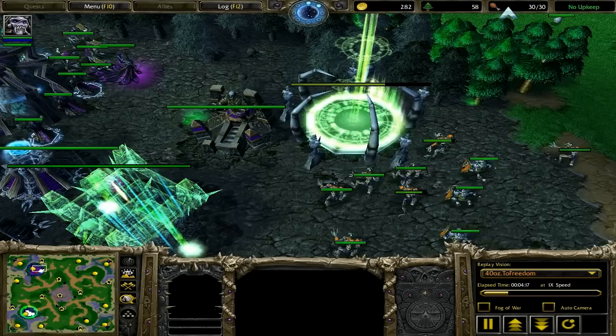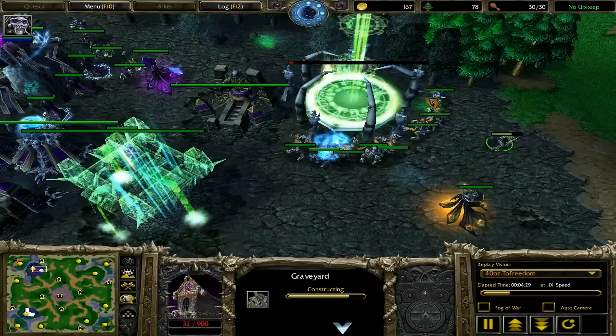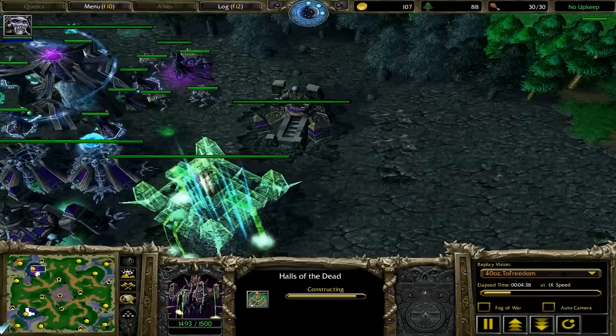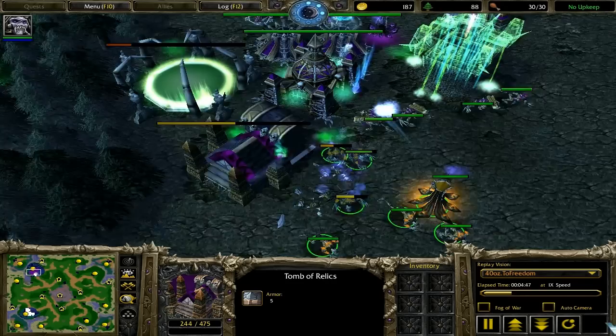So basically, I'm doing the next best thing by taking out his second Crypt and taking out his Graveyard. If you want to know a really annoying thing for any race to do to Undead — take out the Graveyard. It's a really important building and it takes a long time to build. So if you take out that Graveyard, it's going to slow their production of gargoyles, slow their creation of a Slaughterhouse, and it's just really annoying to deal with when you're trying to make gargoyles and they keep taking out your Graveyard.